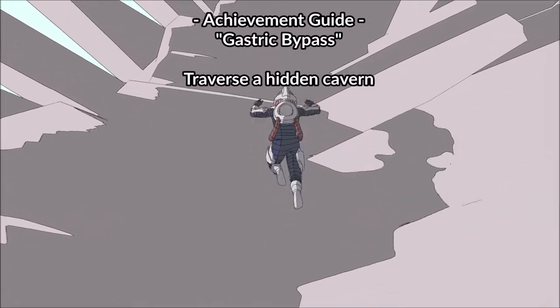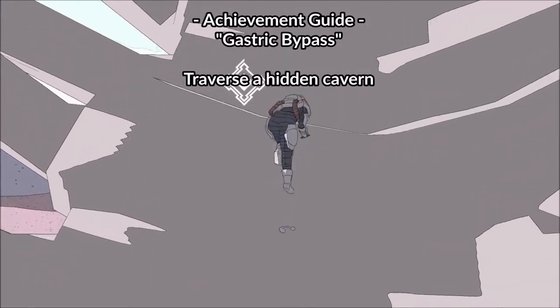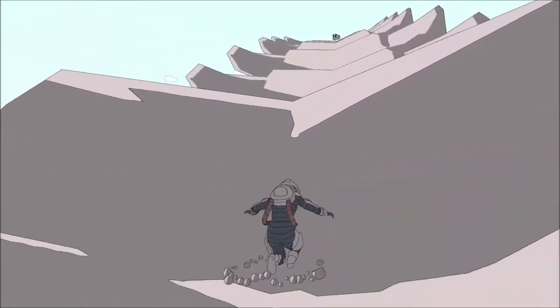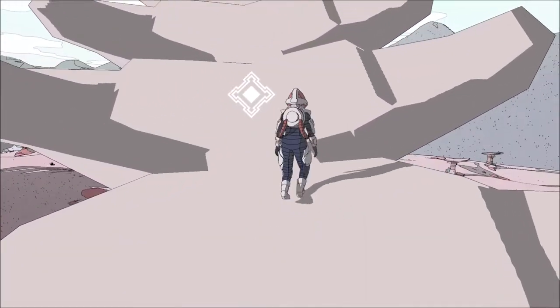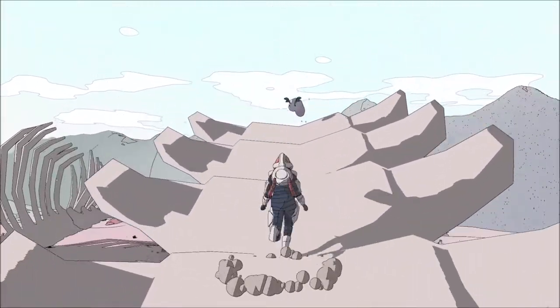Hi all and welcome to this achievement guide video for Gastric Bypass in the game Sable. This achievement is given out for traversing a hidden cavern, and the hidden cavern we are looking for is inside a big worm called the Worm.